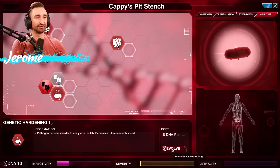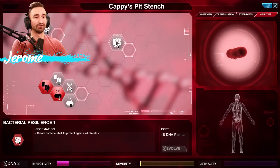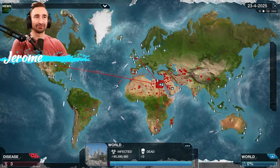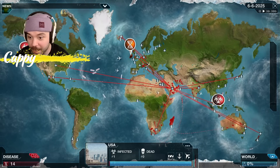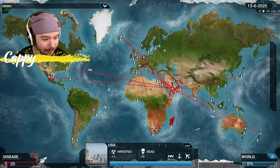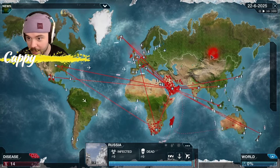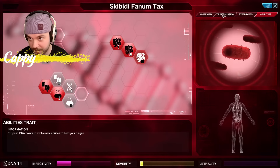Now let's just do genetic hardening. I'm going full infectivity. It's spreading rather quickly now. Skibidi Phantom Tax mutated and developed pneumonia without using DNA points — pneumonia makes people in cold climates especially vulnerable. I'm going to use two points to devolve that. We're at 16. Let's put that into abilities and get bacterial resilience level three — that should make it better in more climates. We really need to get someone in Greenland, but the only way there is through water infectivity.